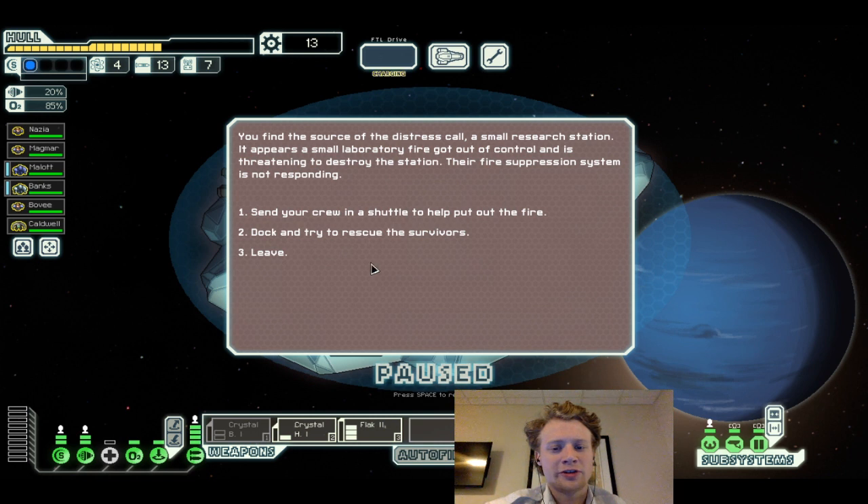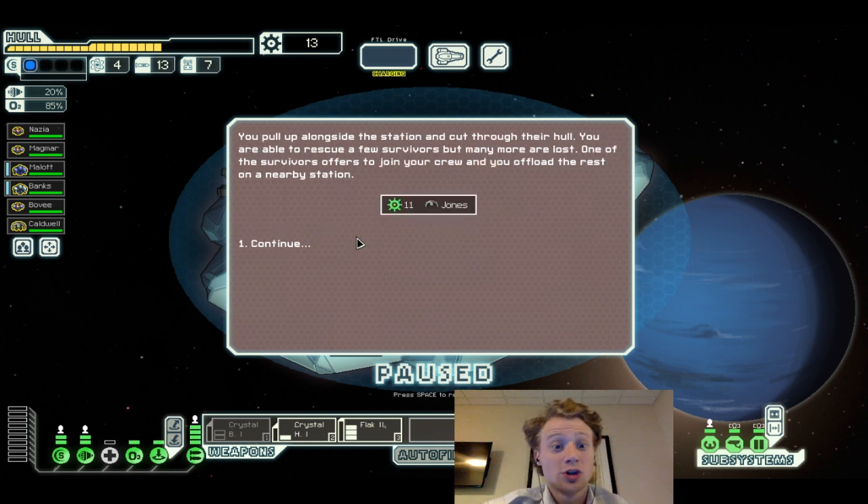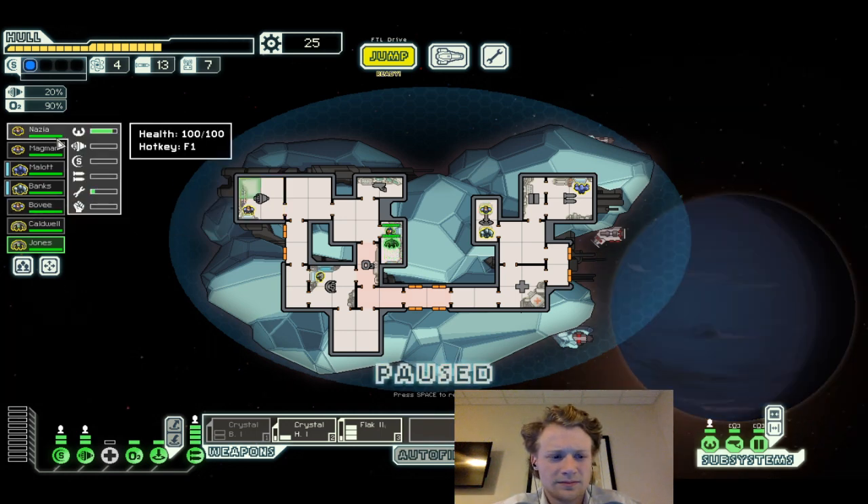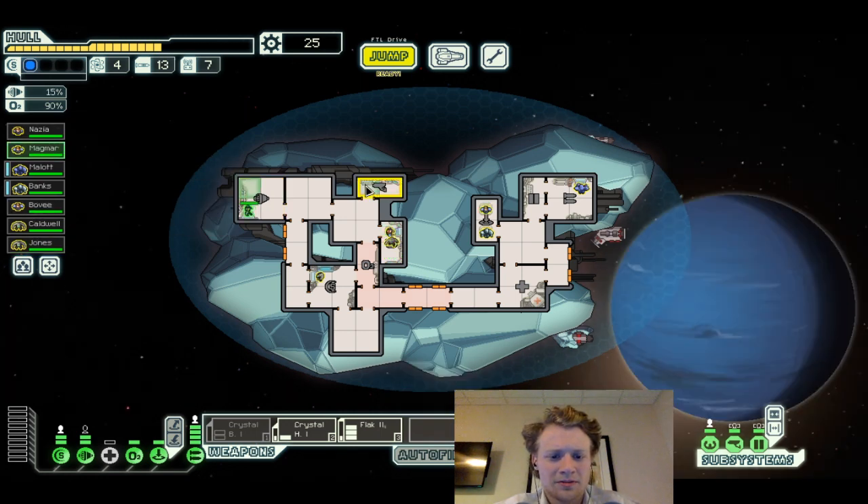You find the source of a distress call — a small research station with a laboratory that's gotten out of control, on fire and destroyed. The fire suppressor system is not responding. Let's try to dock and rescue. You pull alongside the station, cut through the hull, and you're able to rescue a few. But we lost one. I don't want to lose any of my crew.